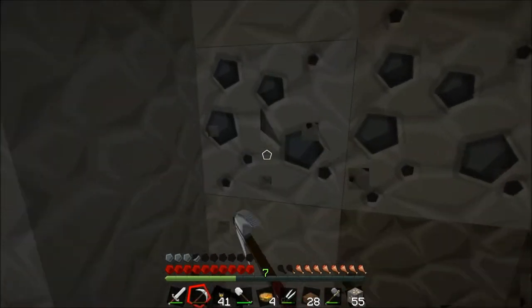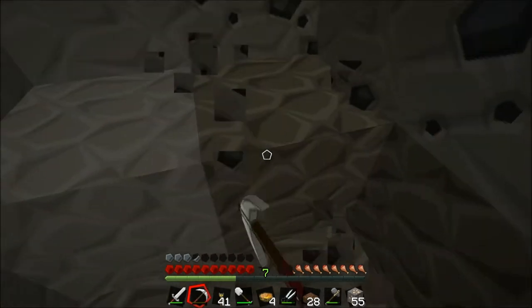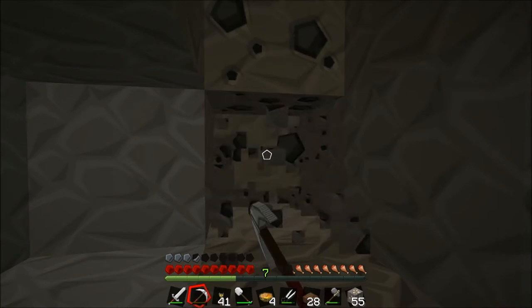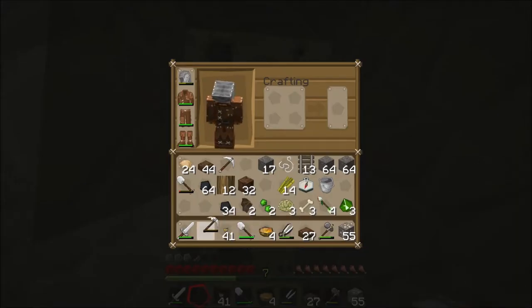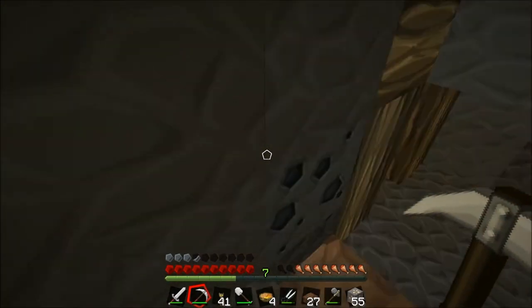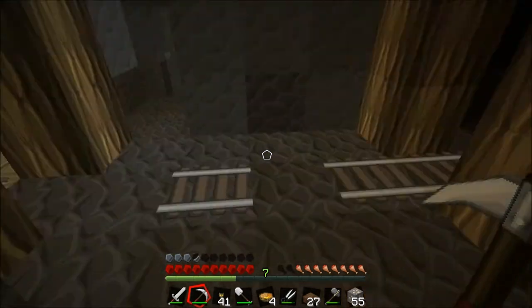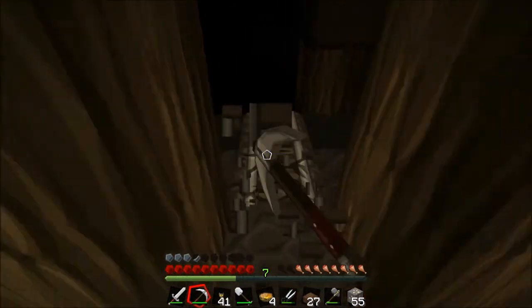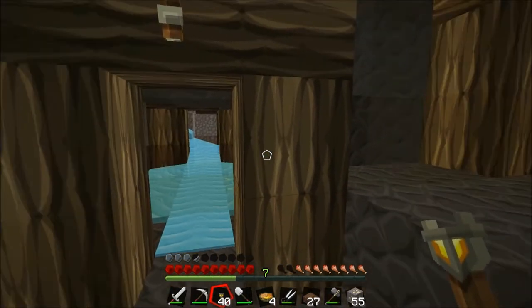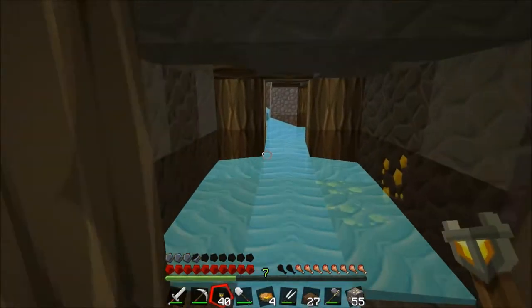Still no diamonds at all, which is really annoying — really want to get some diamonds this episode. This pick has nearly run out so I'm going to swap it out. We can get our iron back later in the game, so that's why we don't want to use it all up. It's very important we collect these rails as well because they'll be a really good source of iron. That's gold — pretty useful as well.